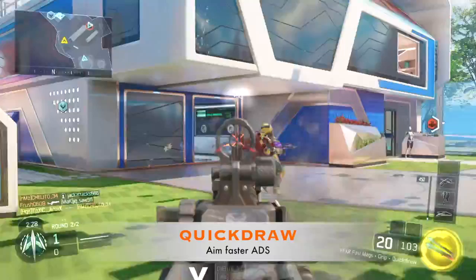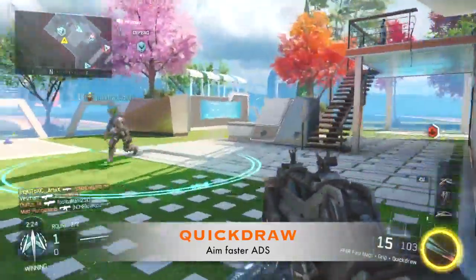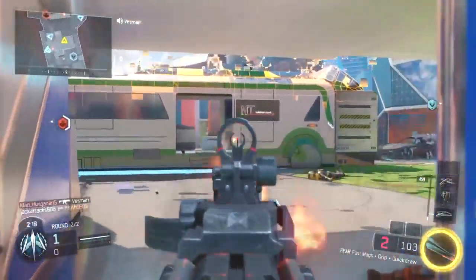Second, you want to throw on Quick Draw. It's an assault rifle so it aims a bit slower than most SMGs. If you want to go against opponents that have SMGs that aim faster, you want Quick Draw on this thing.